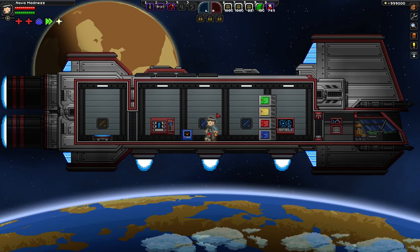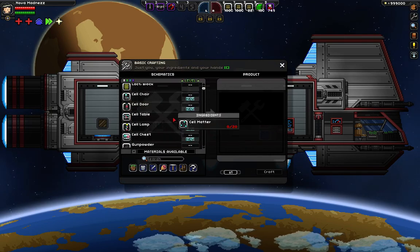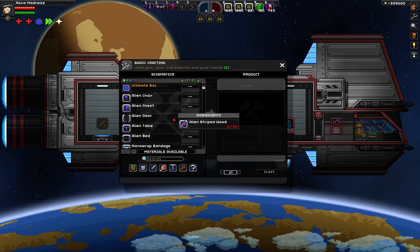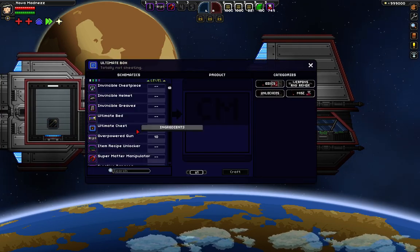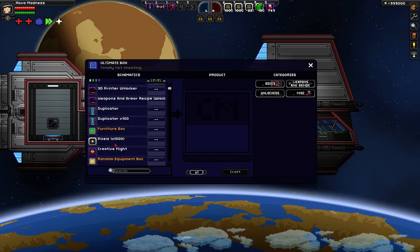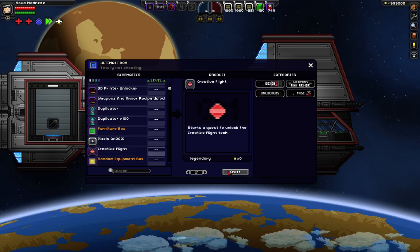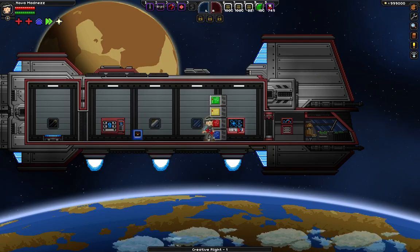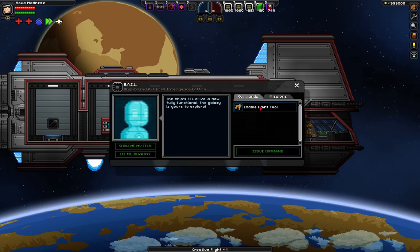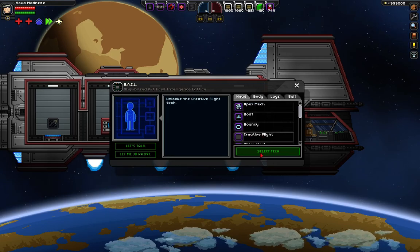Before I do that, I want to show you that if you go to the ultimate box and you scroll down, there is something called a Creative Flight. I've already clicked this but I'll click it again just for the sake of the video. Pretty much what it does is it puts in your tech area a creative flight thing. So if you select that tech and you press F, I'll show you whenever we get down here.